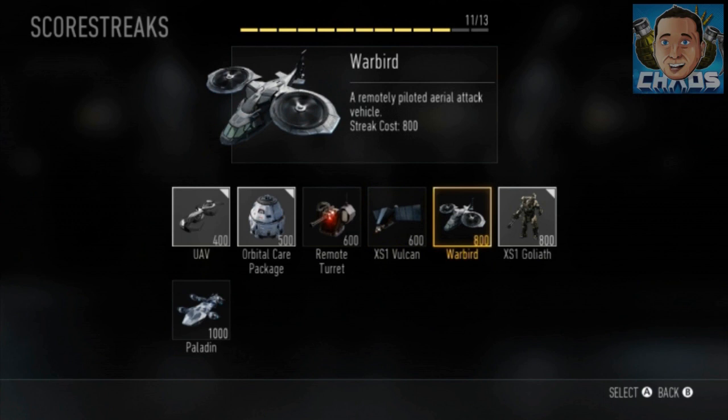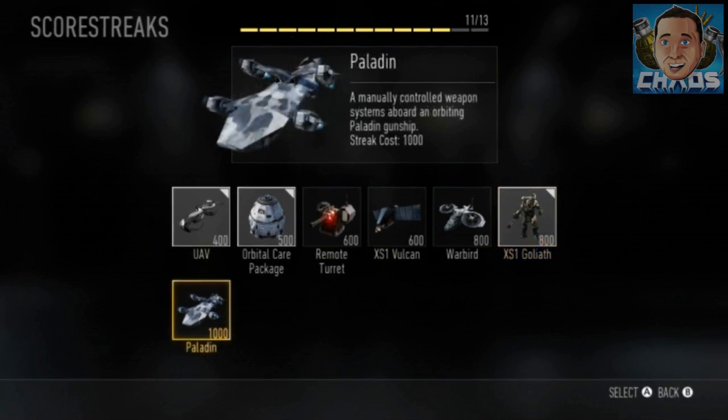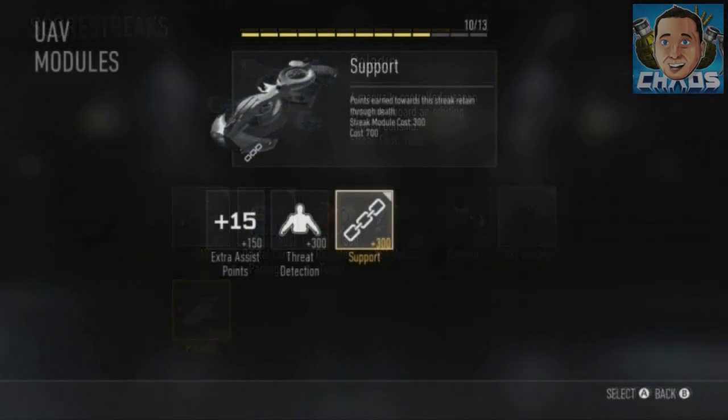The Warbird is a remotely piloted aerial attack vehicle at 800 points base cost — and I'll explain what base cost means when we talk about attachments. The XS1 Goliath is a manually piloted suit of advanced armor with heavy weapons — I'm going to show you some gameplay footage of the Goliath in just a second, courtesy of T Martin. The Paladin is a manually controlled weapon system — an orbiting Paladin gunship.